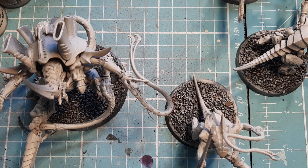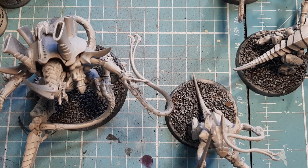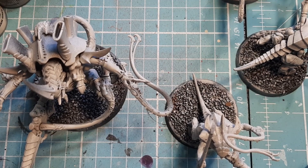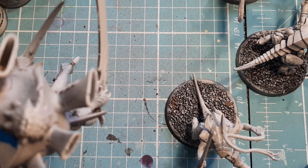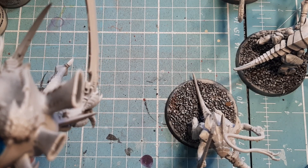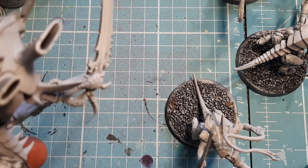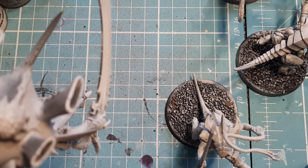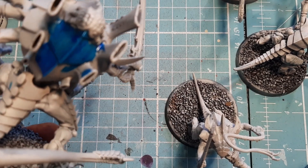Because I use a lot of Contrast Paint for my Tyranids — I find it a lot easier, especially when you have massed ranks of them — I'm going to start with some Contrast Paint. The first colour I'm going to start with is Talazar Blue. I'm going to come in and get all of the colour paste on his back, all of his dorsal fins, all of this stuff, and do the same on the Warriors. I'm going to go off camera and do the rest of that and come back when it's done.